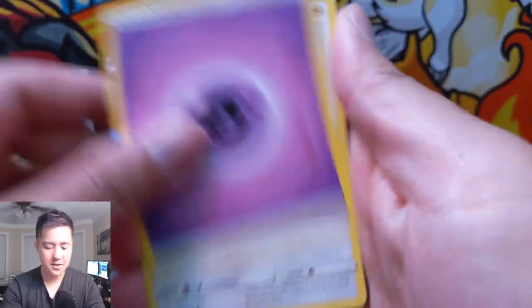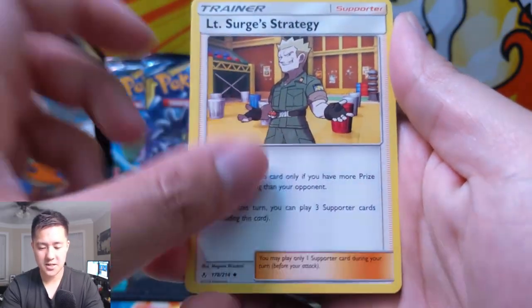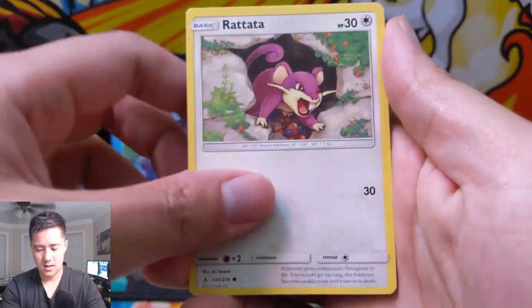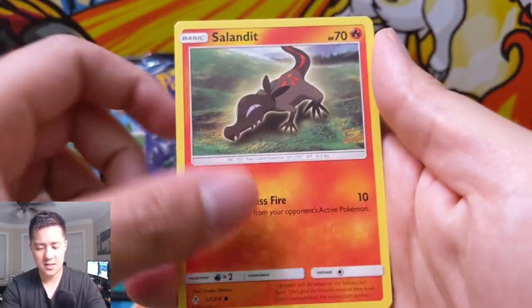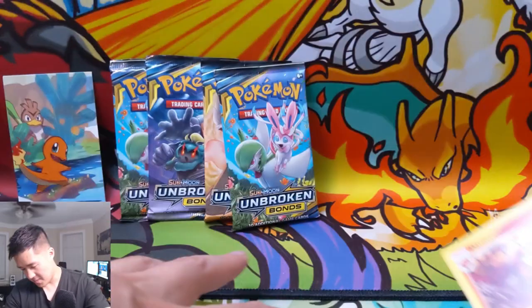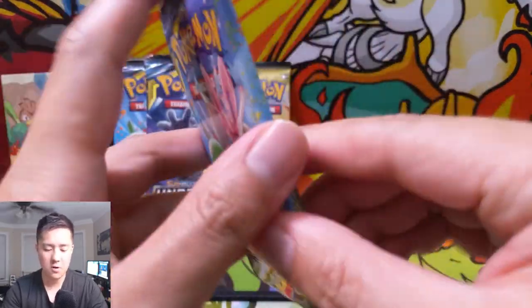Moving on to the Charizard pack. We have a Psychic Energy, Erika, LT Surge — a strategy card I haven't tried yet in PTCGO — Darumaka, Sandile, Salandit, a Geodude for the reverse, and then a regular rare Darmanitan. Next up: Gardevoir, Sylveon.